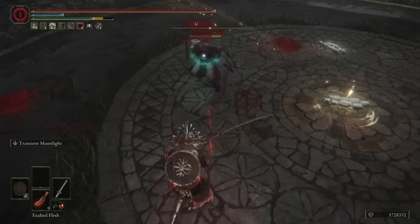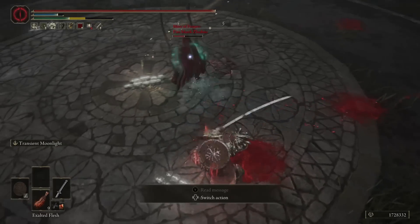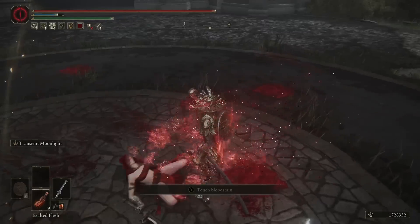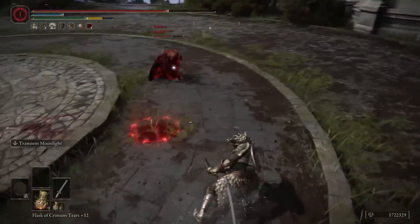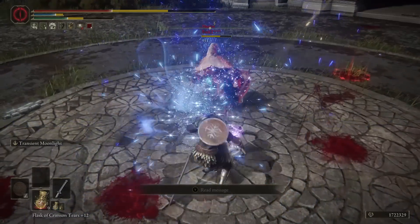Before we get into the skill, let's start with the rest of the pros. The biggest pro of the weapon is the skill, of course. But aside from that, the other pros are that it is a katana — it has a good, fast moveset, a lot of forward momentum, and good damage. That's basically it.